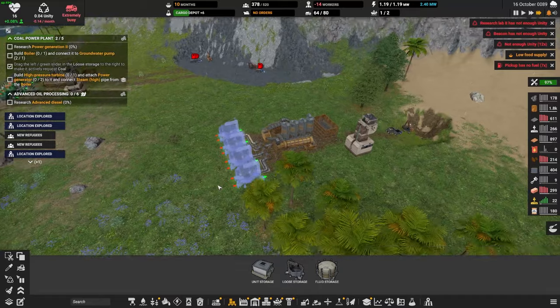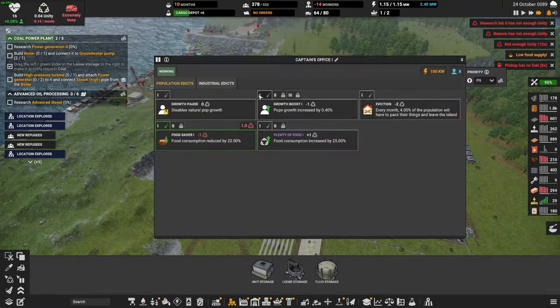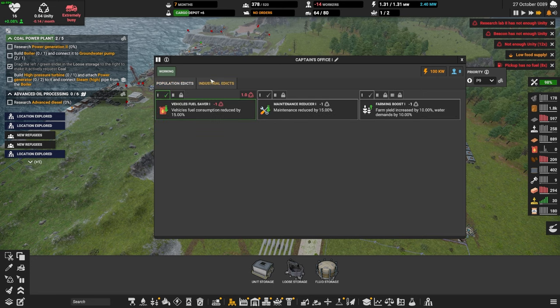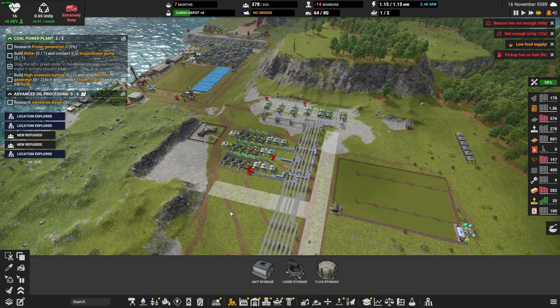Why weren't you built? Oh, we don't have unity. No unity. Do I not have a fuel saver? Let's turn this off. We do have a fuel saver going on — so what's going on?